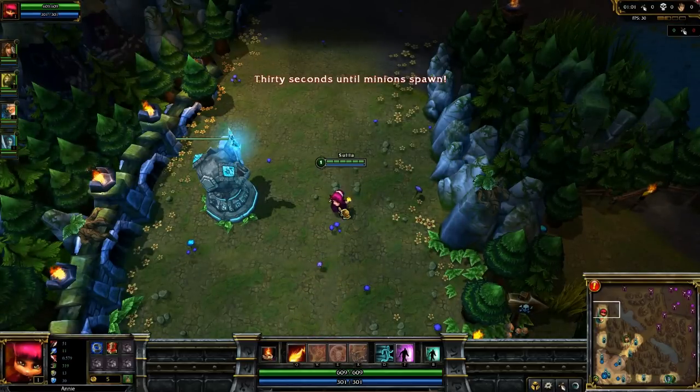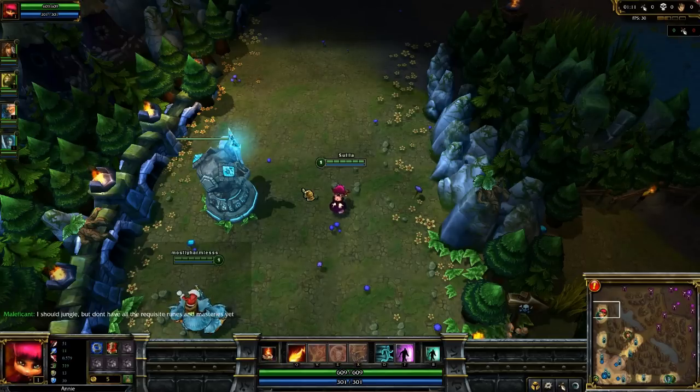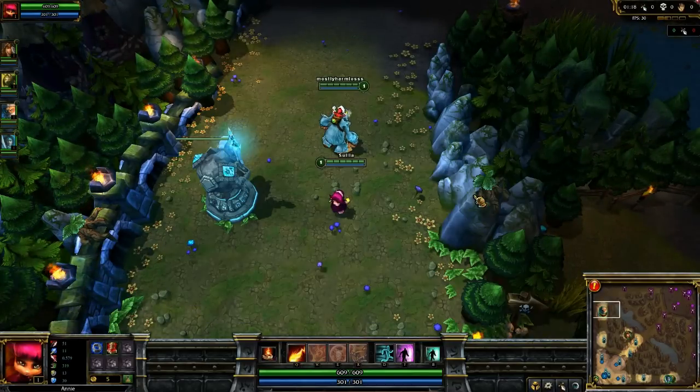We've seen some examples of combat initiation in past videos — things like initiating with Amumu's Bandage Toss or an Ashe Arrow. I'll look at different ways to initiate combat across the videos from this game, because how a teamfight gets started has a lot to do with which side comes out victorious in the end.